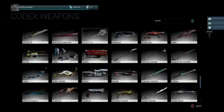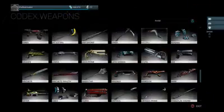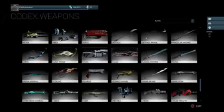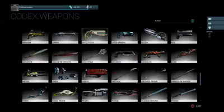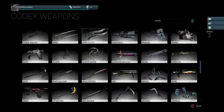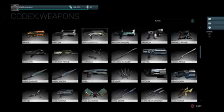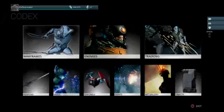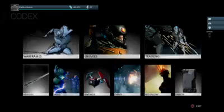The Orthos Prime — this weapon right here is what you want to go for. The Orthos Prime, the Fang Prime, and the Paris Prime — those three weapons are the ones you should spend most of your platinum on if you're planning to spend it. Those three weapons are completely badass, all-around good weapons that you can mod up for any situation.